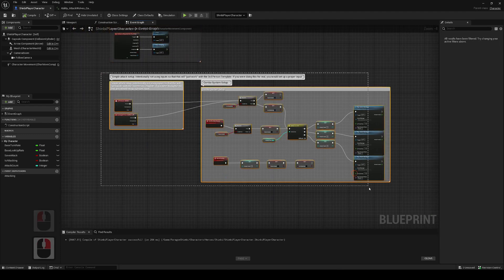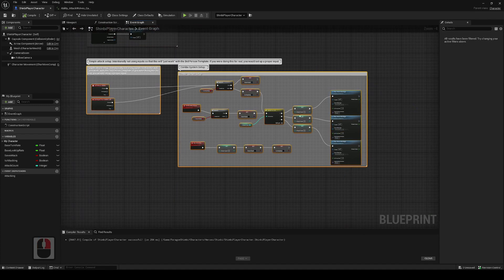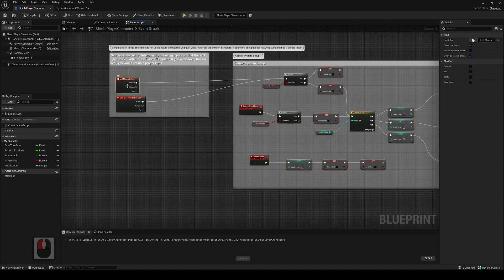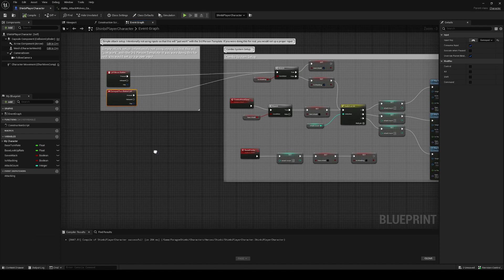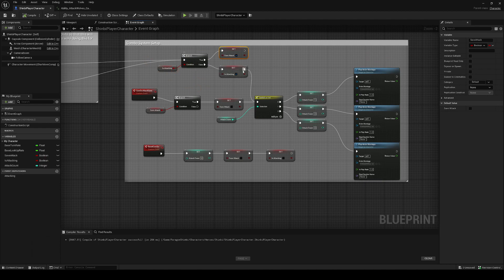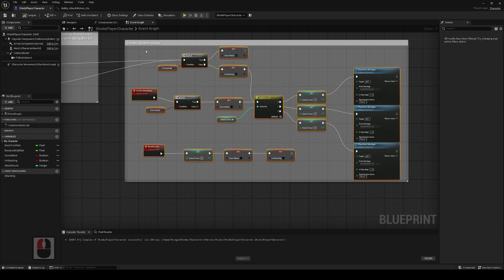For this video I'm focusing on the combo system setup. Once you have a Paragon character and you look into the combo system, you're going to have an input calling the left mouse button or the gamepad face button. Then when 'is attacking' is set to true, we set 'save attack' to true, and if it's not true we set 'attacking' to true, and so on. We won't go too much into the logic side of it.